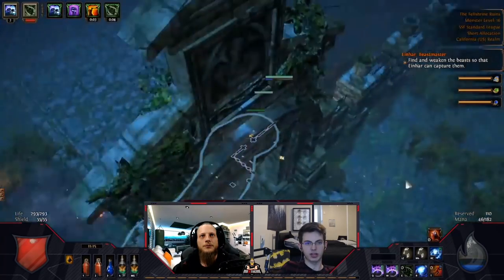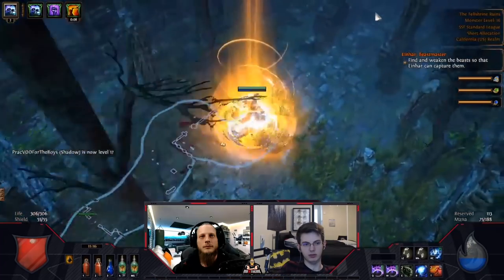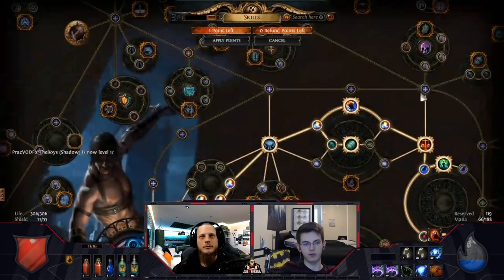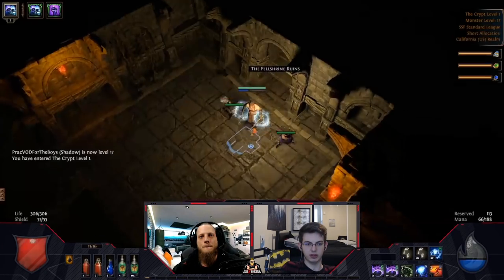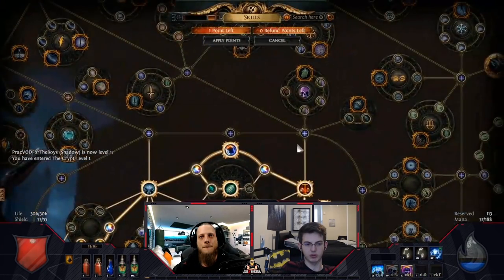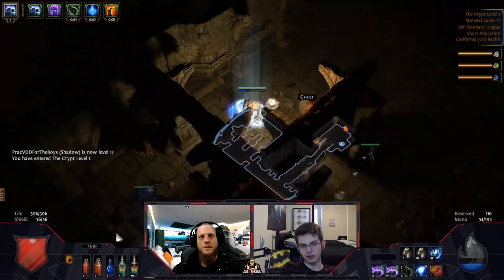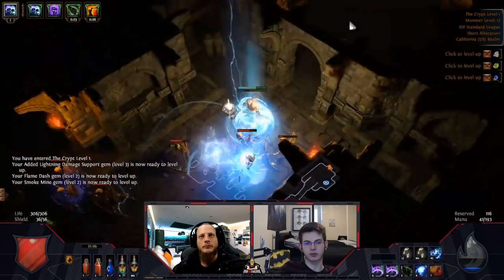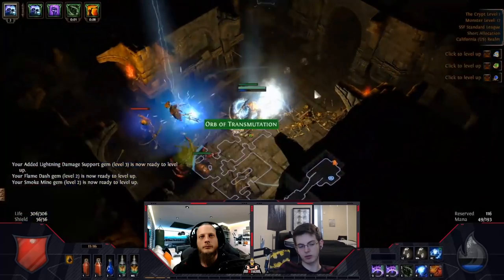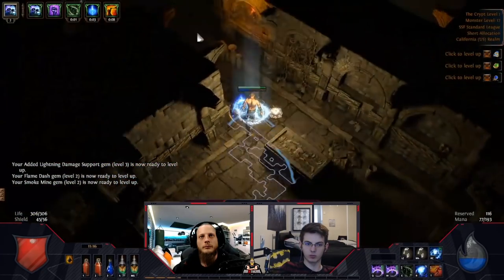One thing to note about Vaal side areas is that up until about the Mines Level 2 - zone level 36 or so - they don't really matter. They're not going to drop Vaal Fragments. So before then you can just ignore Vaal side areas. If you want to go into them for Fragments, you can feel free to do that starting mid Act 4, in the Mines or post-Mines.